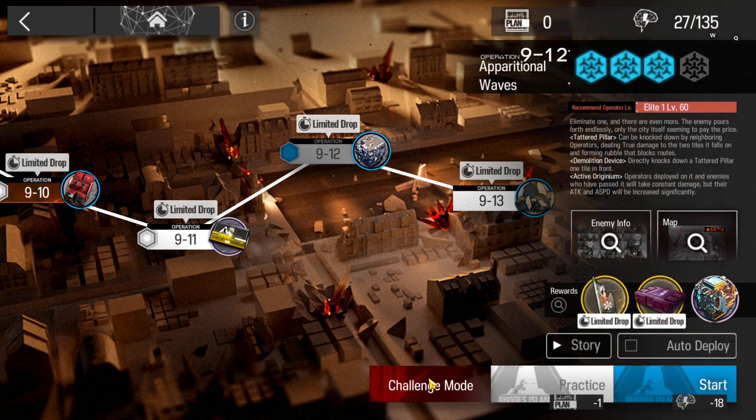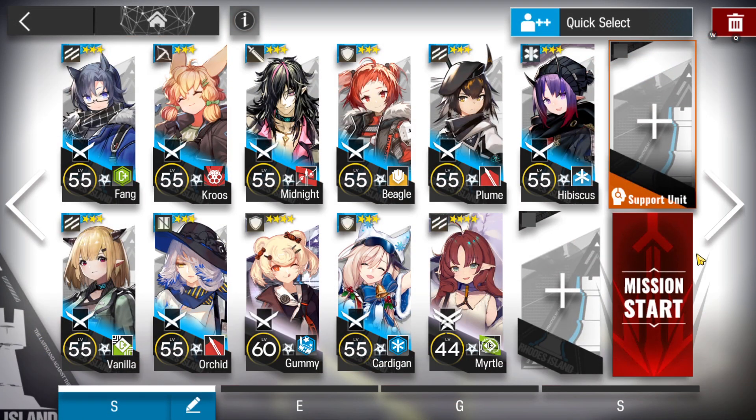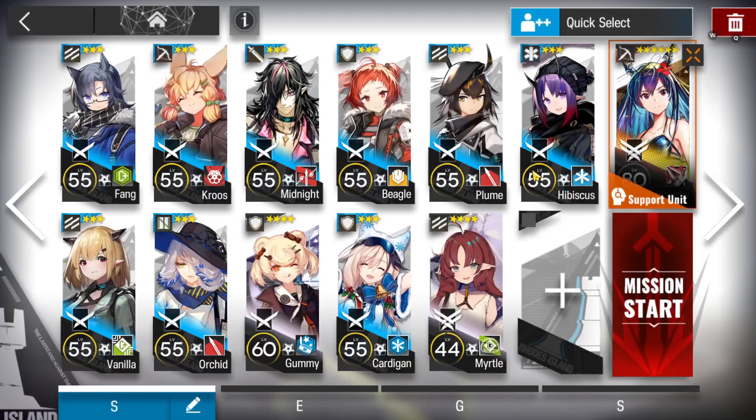Let's clear 9-12 challenge mode on this stage. Enemies are really, really fast and we're going to use this type of squad with a Chalter, shelter from the support unit. Myrtle is used but not immediately, so don't worry. You will just need two vanguards, one of your best snipers, and one of your best slow supporters.